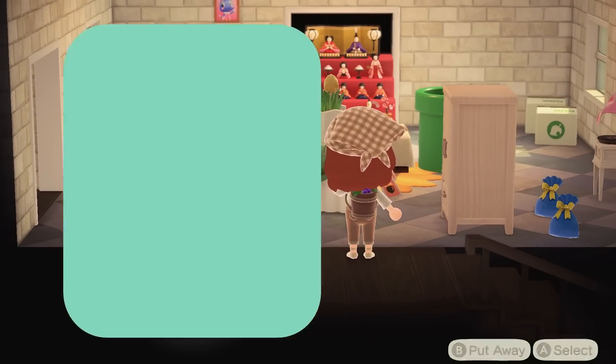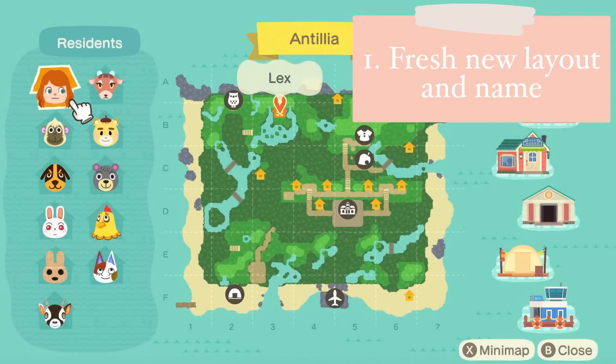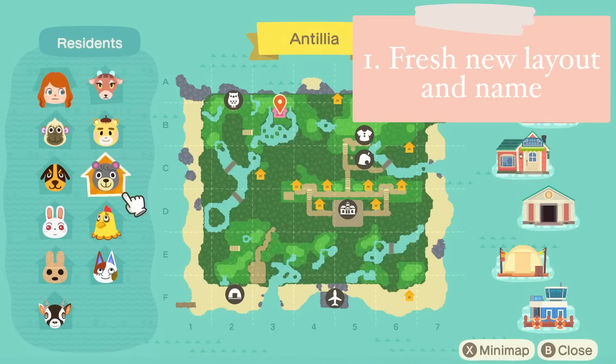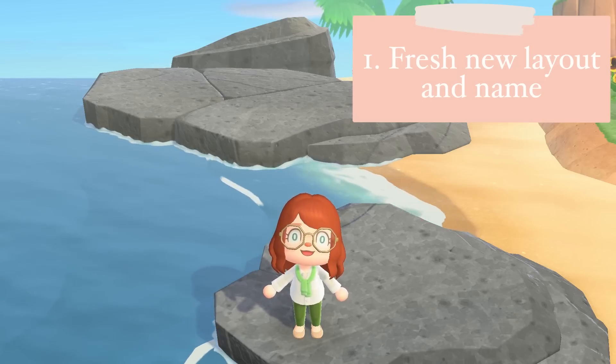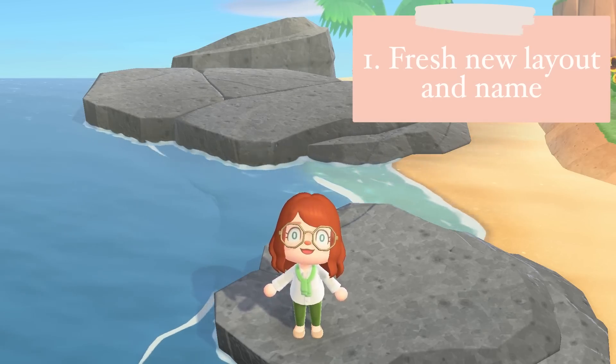When I was brainstorming for this video, one of the first pros that came to mind for restarting is that you get a fresh new layout, and you can change the names both for your representative and for your island. That's super helpful for me because I do make a ton of different islands — I think Antilia is my fifth or sixth island. It's much easier to differentiate between them if they have different names.